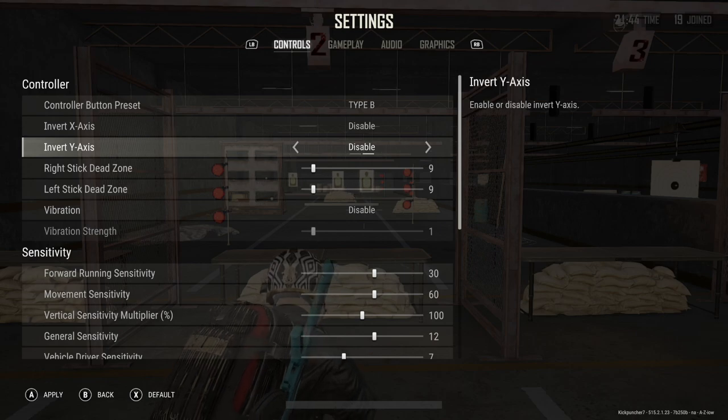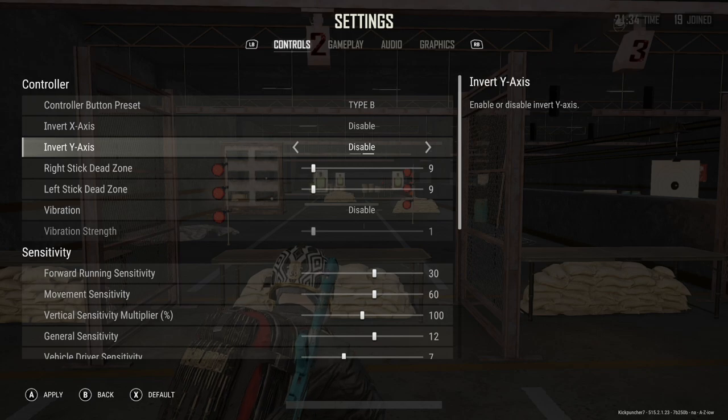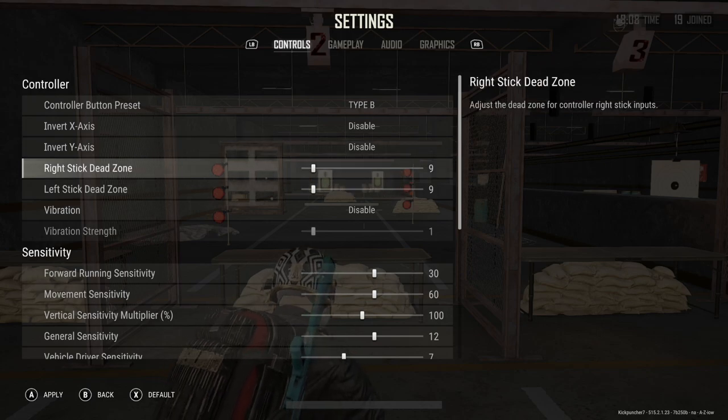For invert X-axis and invert Y-axis, I would leave these disabled unless you're already used to playing inverted on other games. It's disabled by default and for most people you're going to want to leave this off.